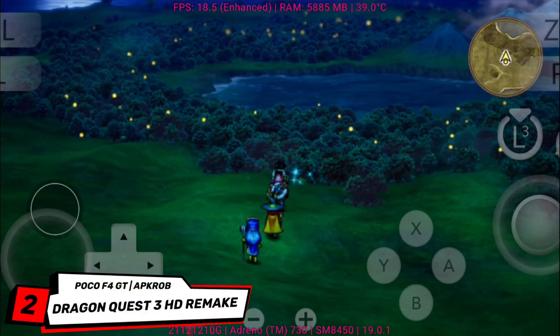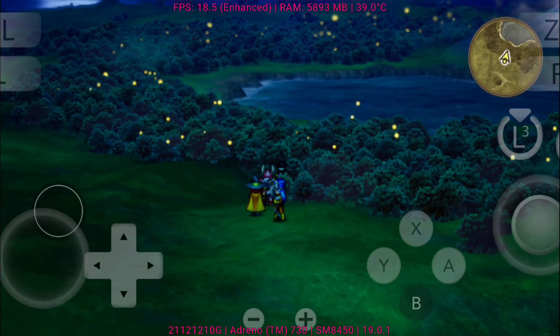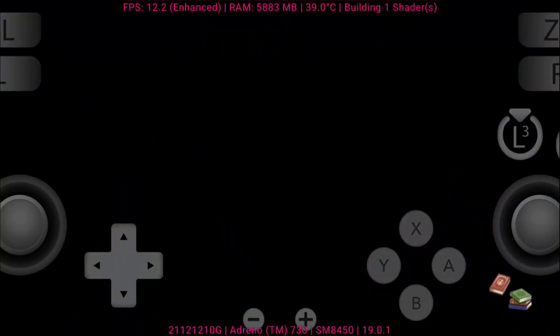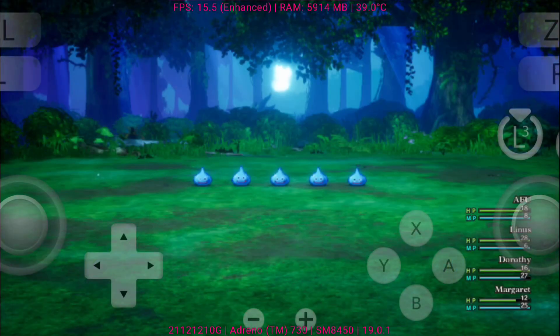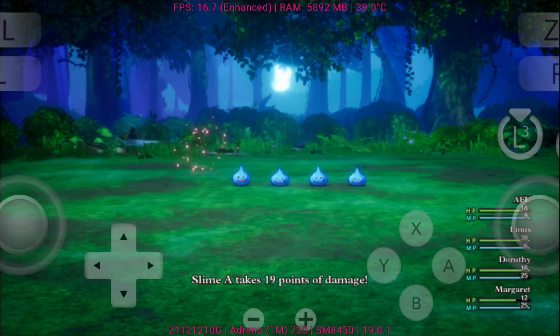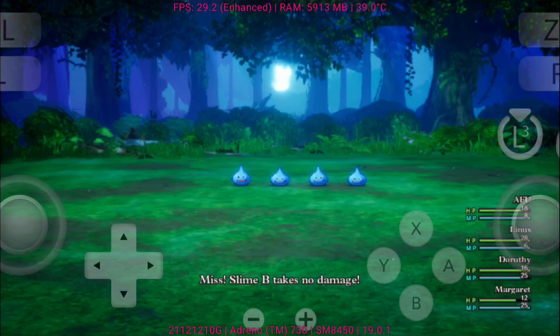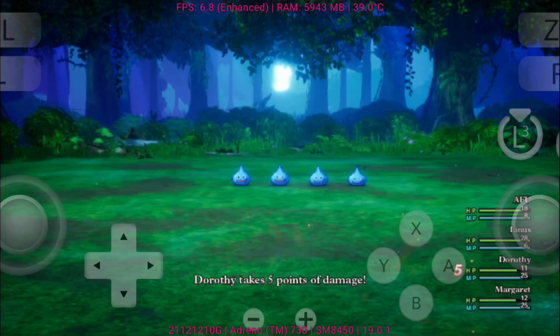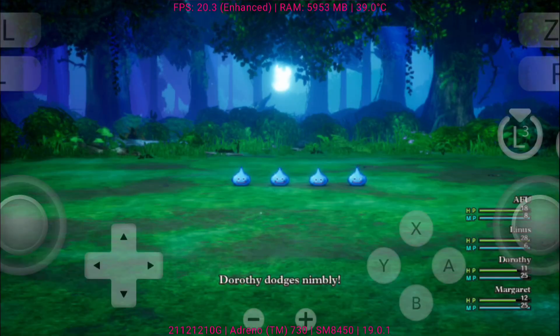Up next is Dragon Quest III HD-2D Remake, a legendary RPG brought back to life with the gorgeous HD-2D art style. This remake perfectly blends nostalgia with modern visuals, keeping the charm of the original while giving us vibrant environments and beautifully animated battles. Running on Eden Emulator V0.0.3, the game boots successfully and plays surprisingly well. Performance is stable for the most part, though you may notice some stutters during transitions, and a few frame drops in more crowded areas or intense combat. There are also occasional minor graphical glitches, but nothing game-breaking.